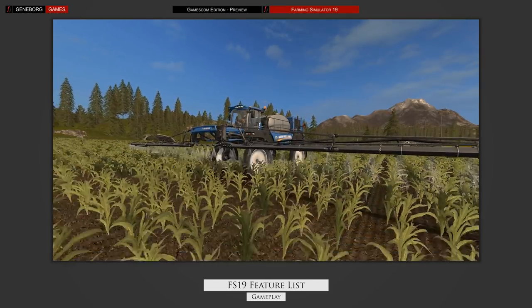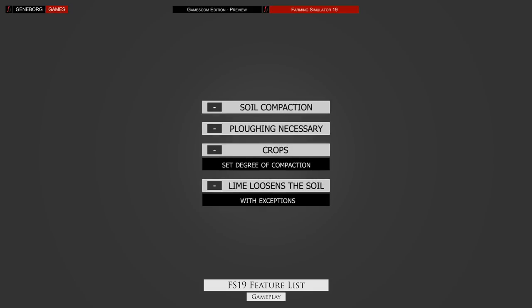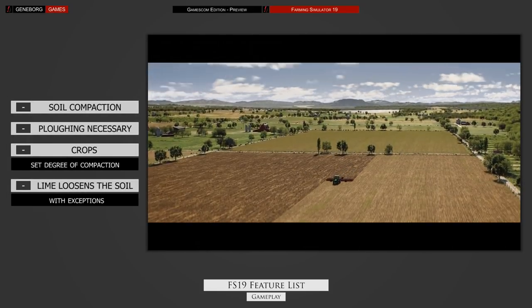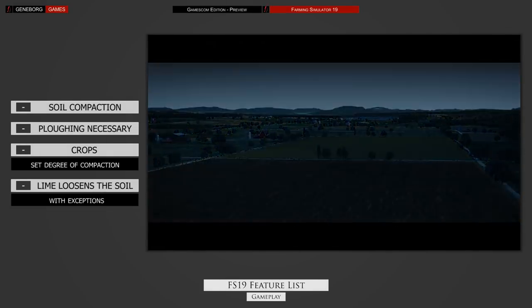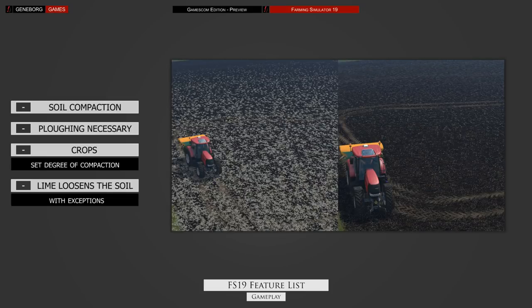Later on you can use sprayers to put weeds down without killing your plants in the process. A whole new wear and tear system is coming to the game, meaning your machines will degrade over time and need repairs. The degradation will also show on the vehicles and they will lose performance if you don't repair them. Another gameplay addition will be a simplified soil compaction system that will influence how often you have to plow a field. Different crops will have a different effect on soil compaction. To counter that you can plow a field, or with another new addition, spread lime on fields to delay compaction — the lime will need spreading and will also be visible on the ground.